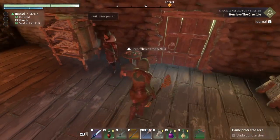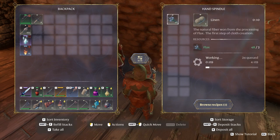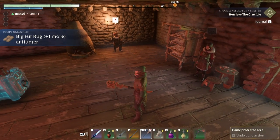Flax — all those 48, four minutes, which is just amazing. Let me take one in my inventory and see exactly what it's unlocking. Big Fair Rock plus one more — the hunter. Perfect.